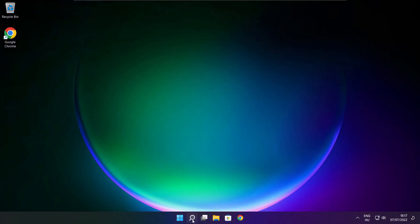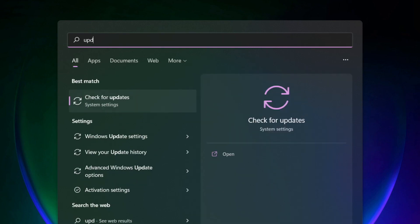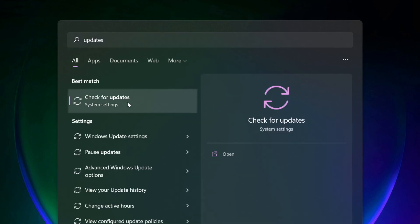And run this program as an administrator. Apply and OK. Play game. If that didn't work, click search bar and type update. Click check for updates.